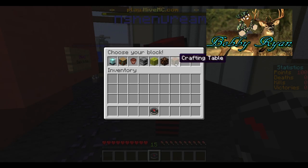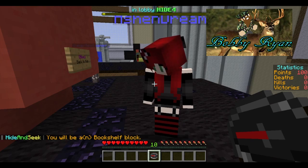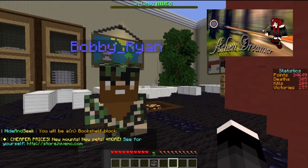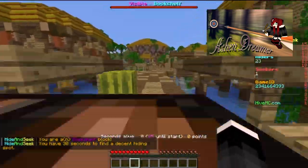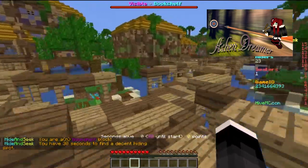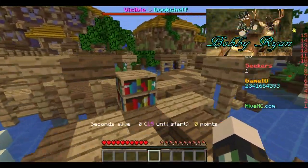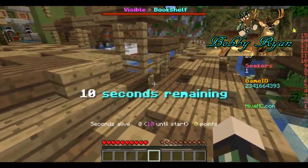I think I'm going to pick a bookshelf. I will pick a bookshelf, too. I don't know if it's the mansion, so I don't know if this is even a good block to have picked. And it is not the mansion. So you're just going to run around and find a good spot for a bookshelf to hide. I do not understand, but I will do my best.